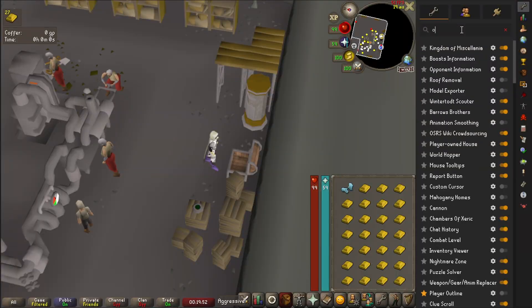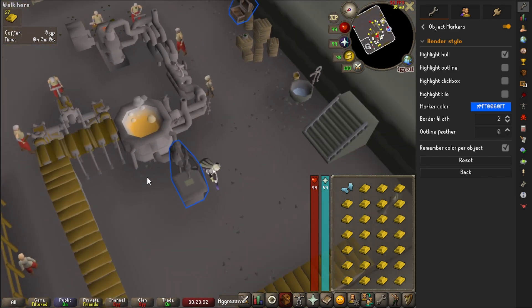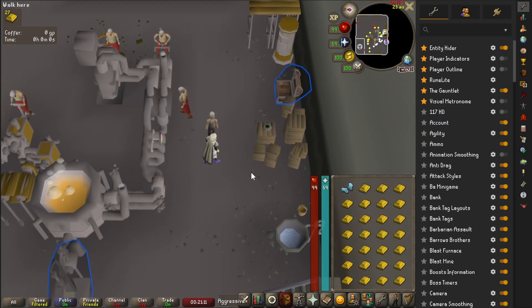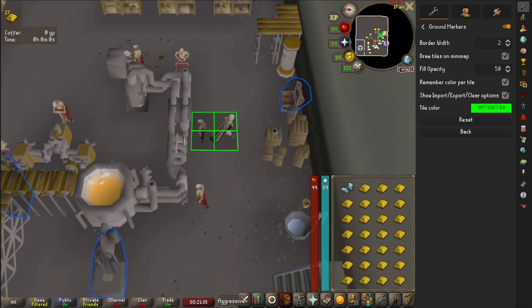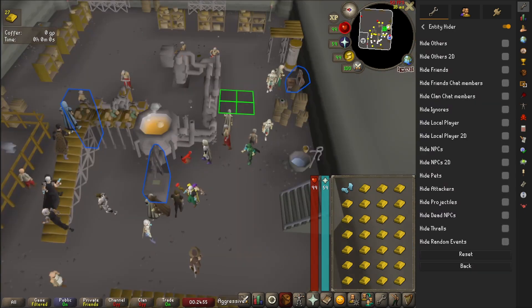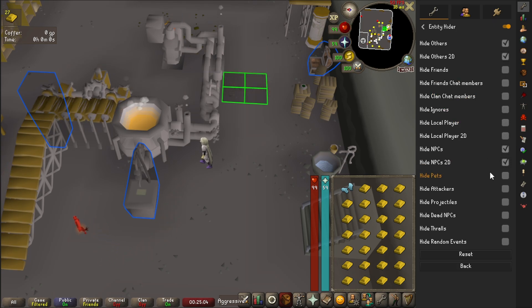Now let's talk about how we can use RuneLite to our advantage. First, Object Markers — a default plugin. I mark all the things I'm constantly clicking: the conveyor belt, the bar dispenser, and the bank chest. It makes there's slightly less to think about, which helps during long repetitive grinds. Next, Ground Markers — I highlight a tile or two around the area I try to click every time, just for consistency to ensure my pathing never changes. After that, Anti-Drag — this makes it so it takes slightly longer before you can drag an item in your inventory, which is nice because you never need to rearrange your inventory here, and accidentally dragging an item will mess up your rhythm. I also use Entity Hider and turn everything off — players, NPCs, pets, randoms — to avoid distractions or misclicks. When I'm at the Blast Furnace, it's alone time.